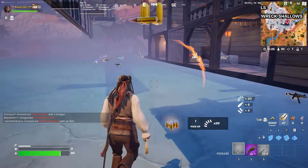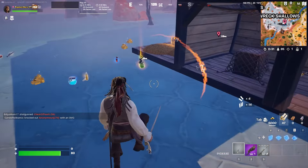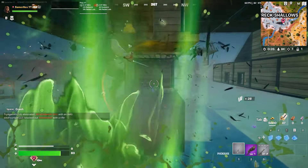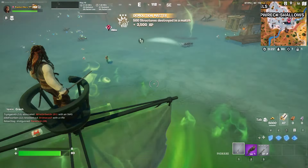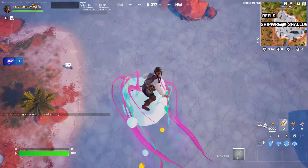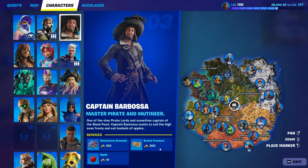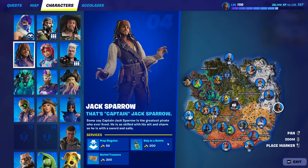I actually destroyed the ship and, as you can see, there is another Ship in a Bottle here. I'll just get it and use it again on the ship. For the last method to get a Ship in a Bottle easily, go to characters, because some of them are selling the buried treasure map, and some, like Jack, are selling the Ship in a Bottle directly.